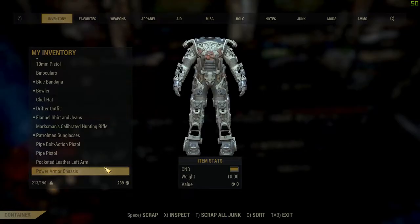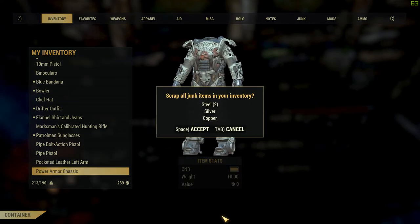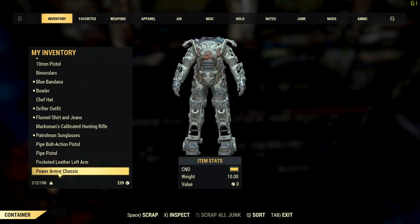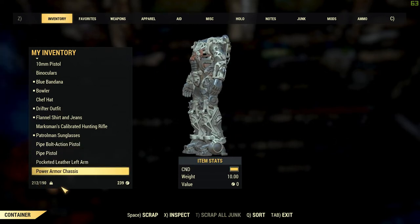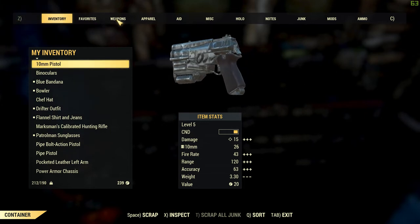Step one - we all know this: go to any workbench and press T to scrap all of your junk. Once you look at your inventory, you'll see it's still not that much lower because you're still holding on to it, so before you stash it, you're going to want to...